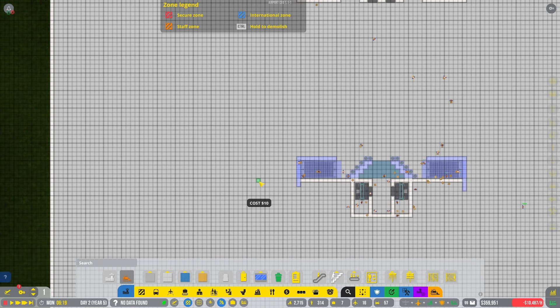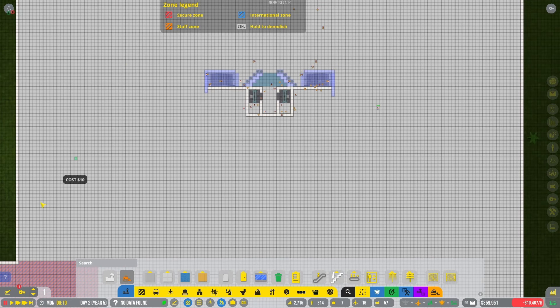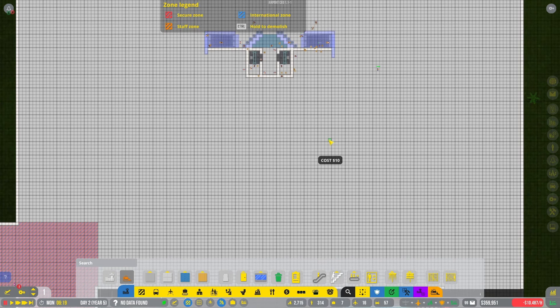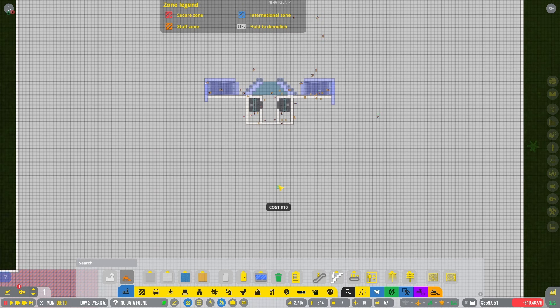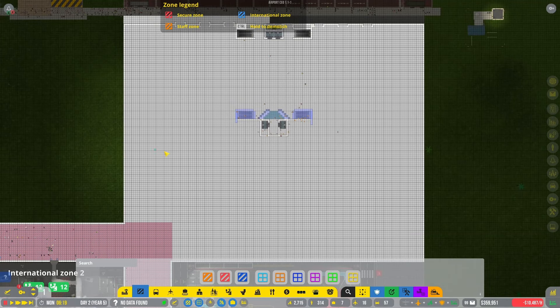Continuing left and right — there are shops on either side over here and over here, there are a ton of shops in the middle, and we'll discuss that somewhere down the road. But we need to do some security.